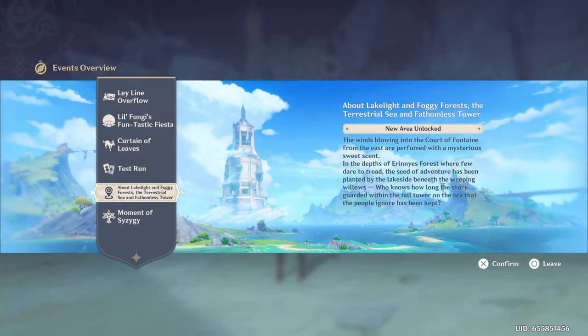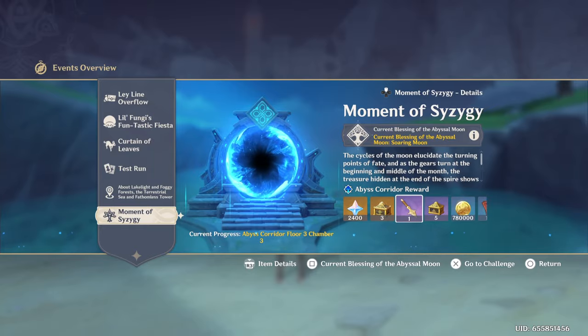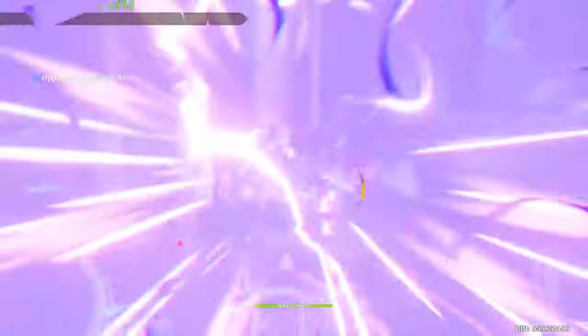Another one you might be able to get some quick Primogems from is doing events. Some events really pay out, and some others you just have to do a demo of a character and you'll get 20 to 30 or even maybe 60 Primogems.